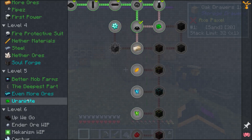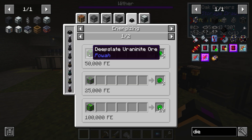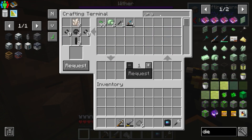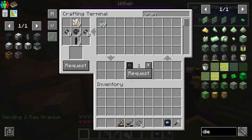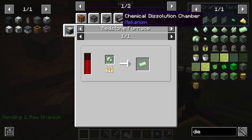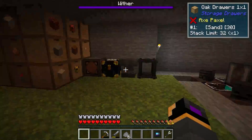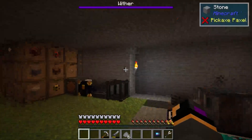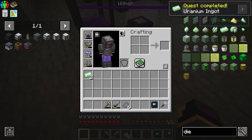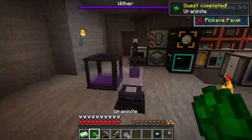Our next objective on our current questline is to get uranite, which requires us to put some uranite ore or a uranium ingot in. We don't have uranium ingots but we do have uranium ores, so we'll pull out two of these. If we put them in an induction smelter do we get something bonus? By the looks of things I don't think we can even use an induction smelter, so we'll tuck these into here. We've got uranium ingots — that was another quest. That has converted it already, nice and simple.